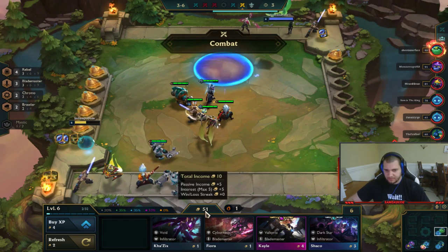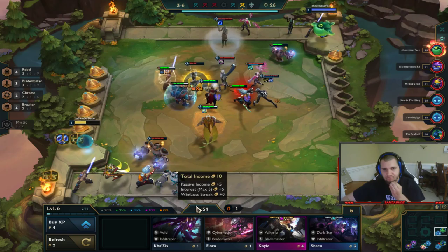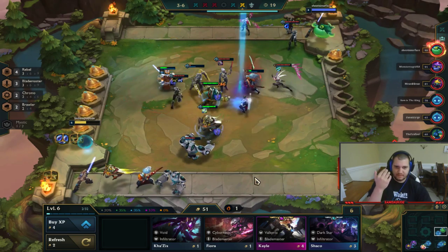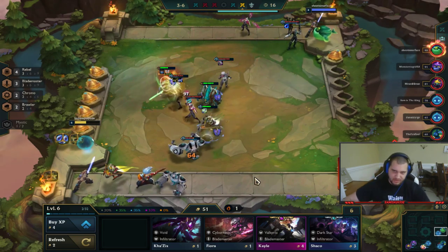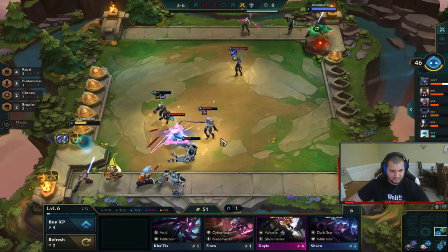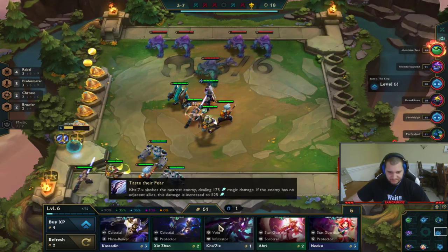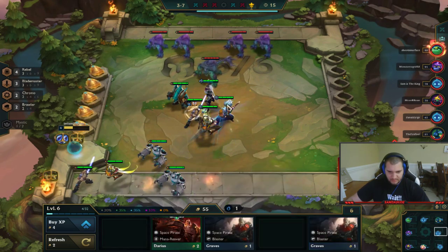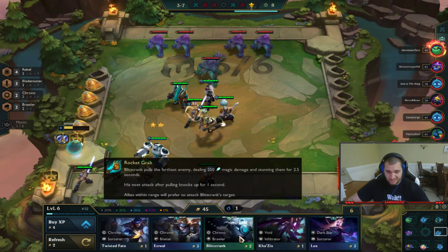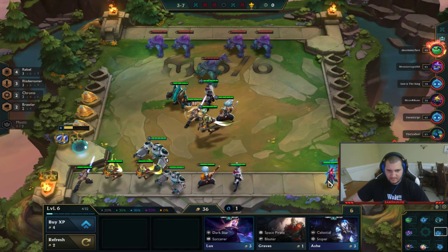You don't want to roll too much — you want to keep your 50 gold so you can keep your income coming in and keep rolling for the units you need. This guy in first place is incredibly strong with a four-cost unit and a really good item. I'm rolling down to about 40 gold because I'm losing a little too much and I want to try to stop that. I put Karma into the team comp.